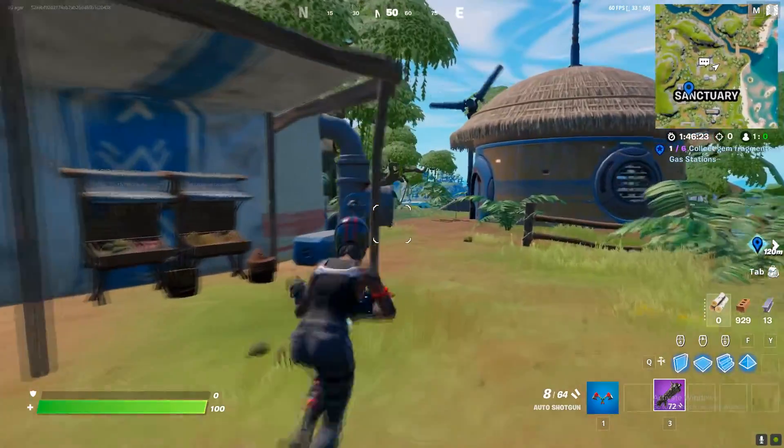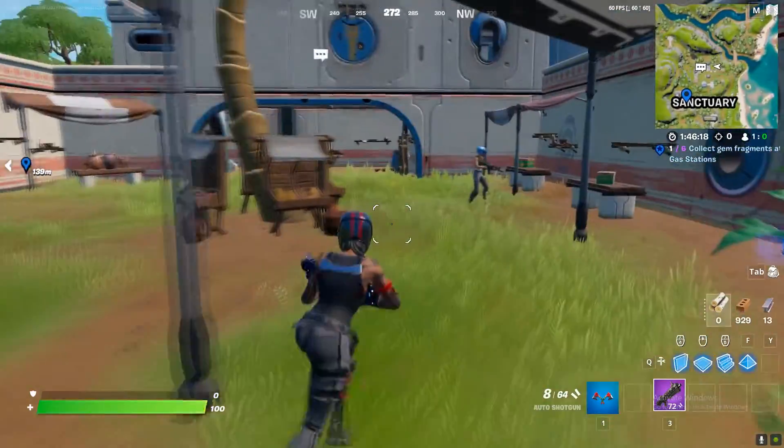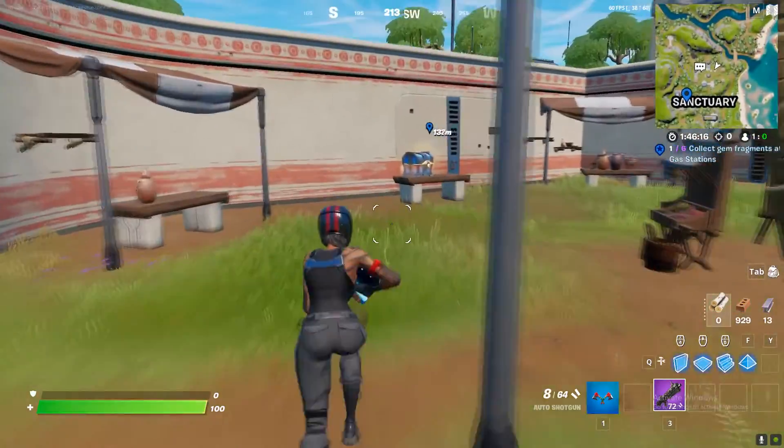As I said, just roam around Sanctuary and you will find different types of weapons. You can get a pistol as well.